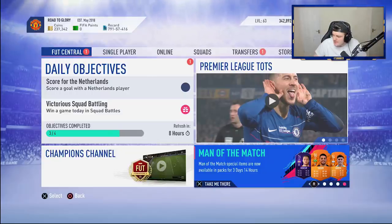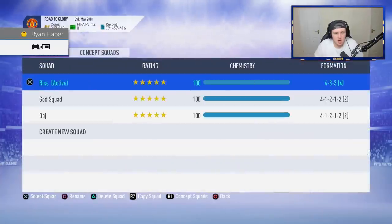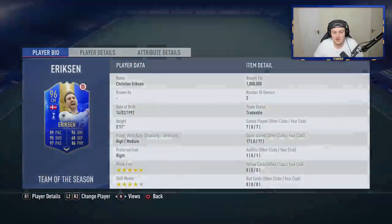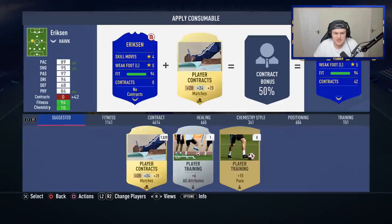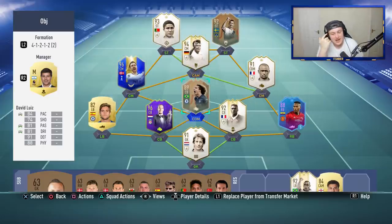They've also released Man of the Matches last night — nothing on their Twitter but they're there. Now let's talk about Lucas Dinier. This one is the harder one because you have to do this in rivals, which is tough if you're in Division 1 like me because everyone is so sweaty. You have to assist five goals with defenders from the Premier League in five different rival wins — not just games, wins. It's already difficult enough to assist a goal with a defender, and you also have to win the game.